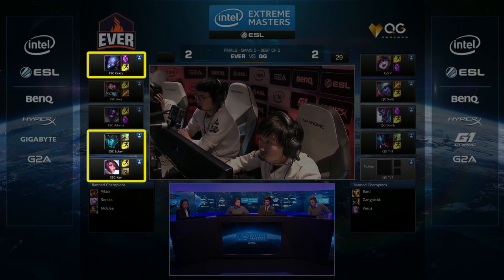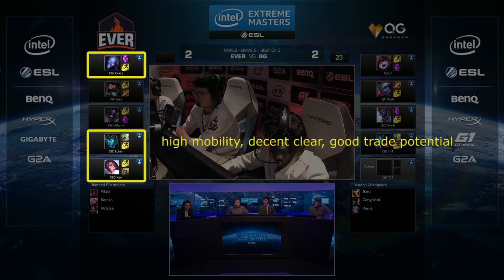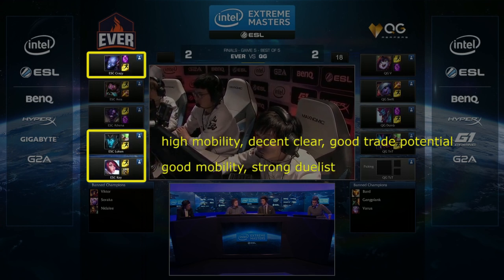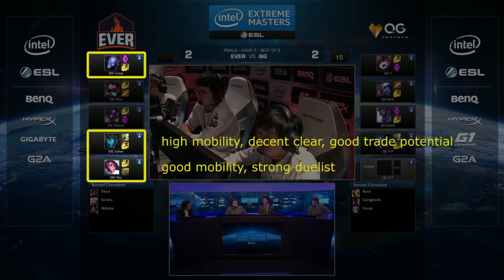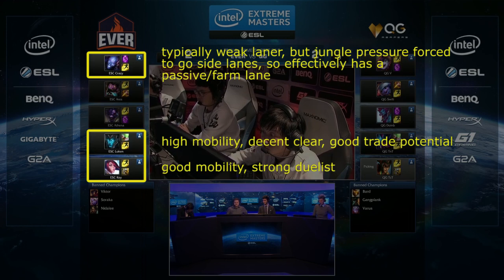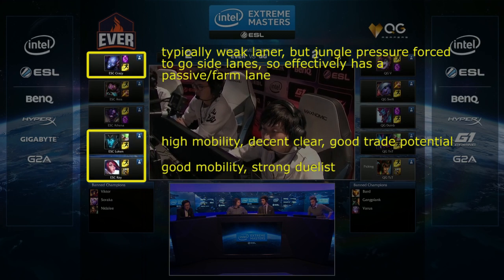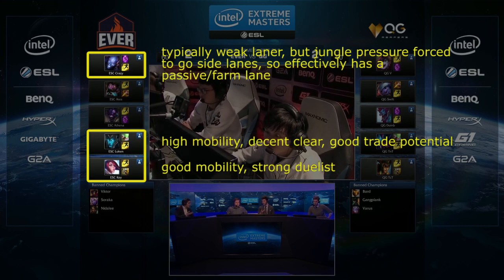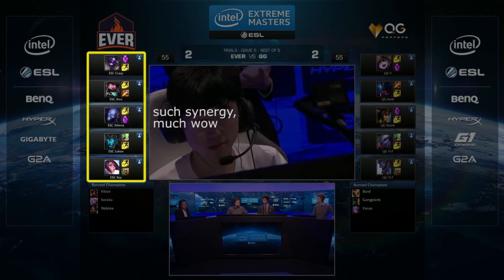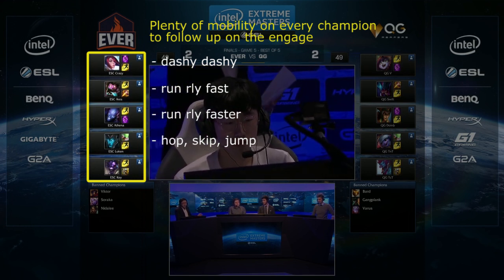The second is that all of the laners can handle themselves during the laning phase. Kalista has a lot of mobility making it harder to gank her, she has an easy time farming and plenty of trade potential. Fiora is labelled as the duelist for a reason — her ability to dominate is quite apparent given her kit, meaning she can also hold her own during the laning phase. Ryze works quite nicely here because of how strong the other side lanes are; jungle pressure has to be sent to those other side lanes because Ever naturally have the stronger champions, meaning Ryze can effectively get a free lane. The third is that the composition synergises nicely. It is very easy to follow up on any engage due to the high mobility available on every champion in the composition.